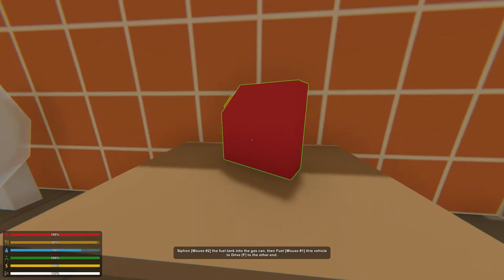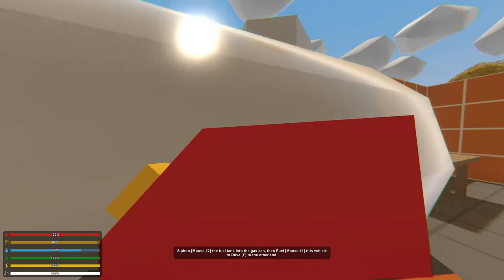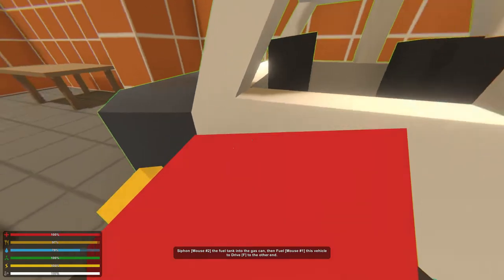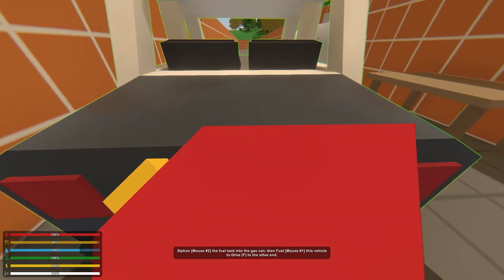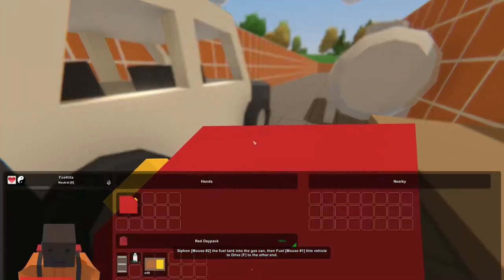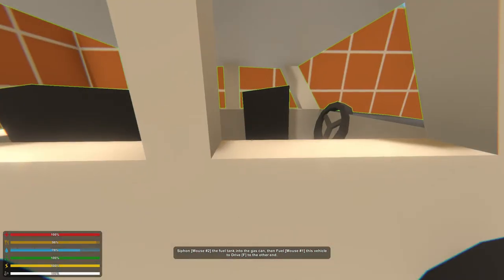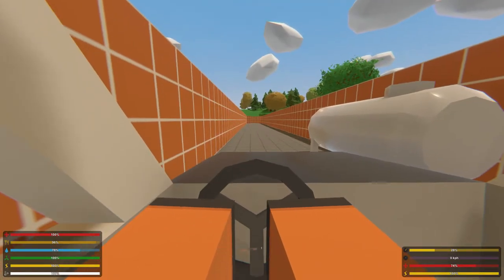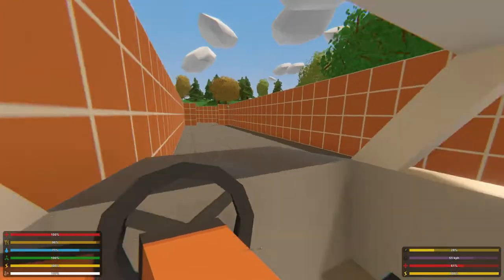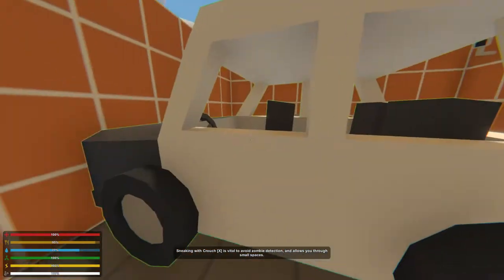Can I siphon the fuel tank into the gas can, then fuel this vehicle to drive to the other end? What were the buttons — F? Suck the gasoline out of the propane tank. Where's the gas tank? Left mouse to use, then stow that. Oh, look at that! W-A-S-D, we can look around the car. F to get out, yep.